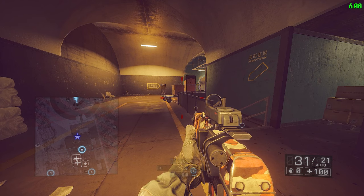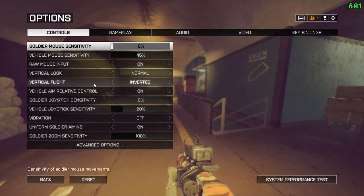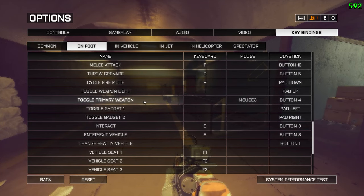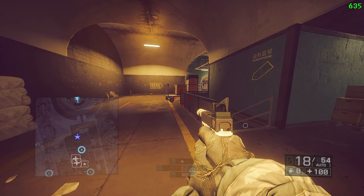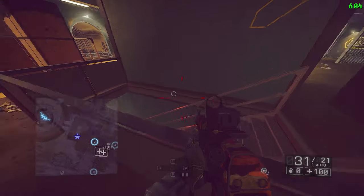Moving on to the muzu, or slither. Go to Options > Key Binds > On Foot and scroll all the way down until you see 'Toggle Primary Weapon' — I recommend binding this to Mouse 4, it makes this tech a lot easier. All that key bind does is swap weapons.